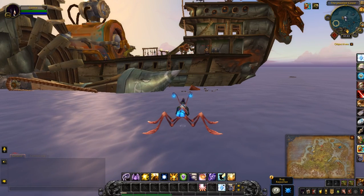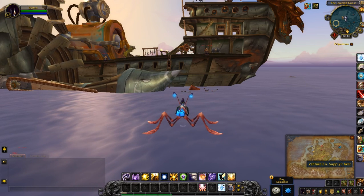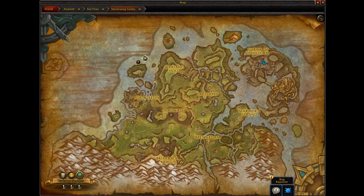This will be the location for the Venture Co supply chest in Stormsong Valley. As you can see, I'm just off this aisle. The closest flight path is Seeker's Vista.